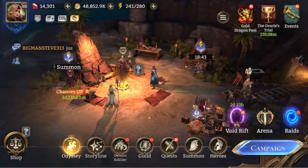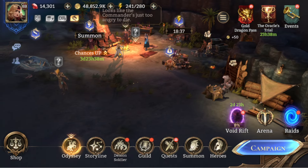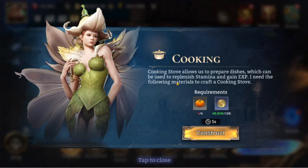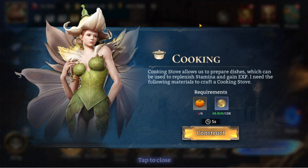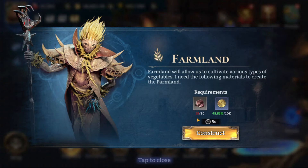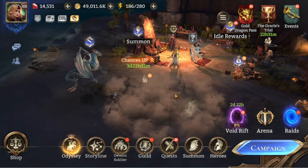We're now level four, which opens up more content — the chefs come on board so we can start cooking, and the farm unlocks as well. Cooking requires six pumpkins to get started, which I assume come from the farm. The farm needs some more ore before we can construct it, so let's get that sorted.